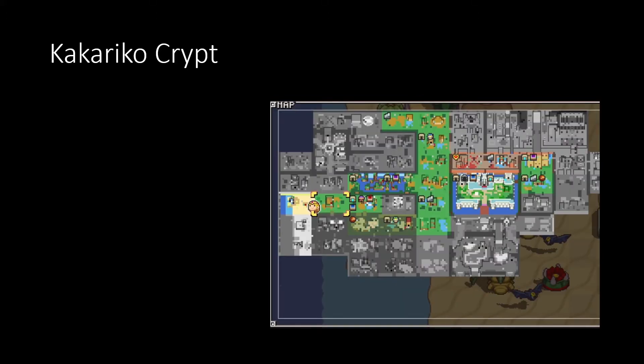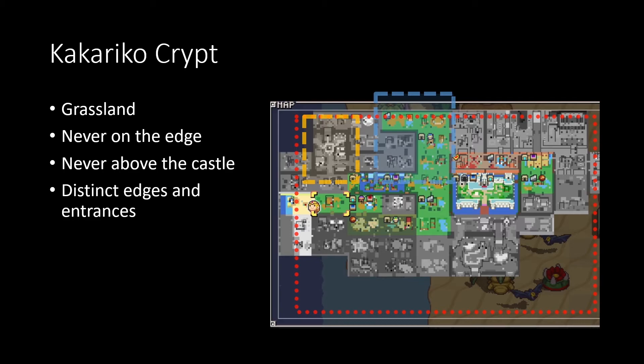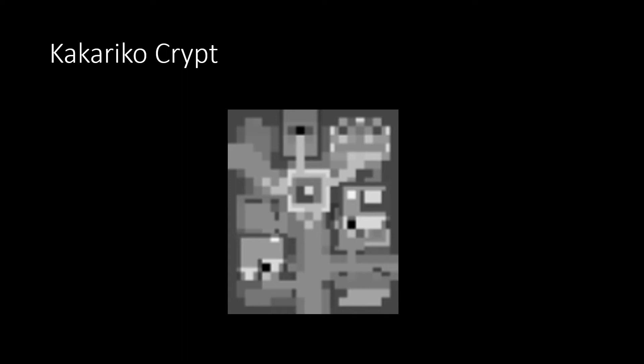On to Kakariko Crypt. Basic rules: it's grassland, which is tricky because there's a lot of grassland and you have to wander a bit more. But there are placement rules: it can never be around the border, just like the Gauntlet, and it can never be above the castle or right next to it. The key feature, though, is those edges — it's got some very specific edges and entrances we'll look at now.